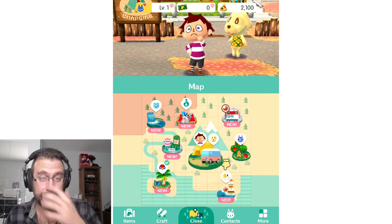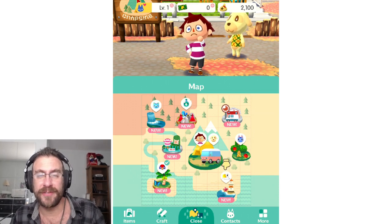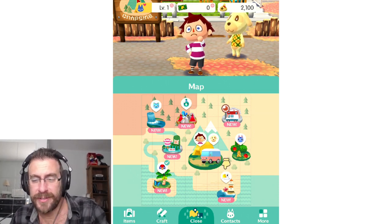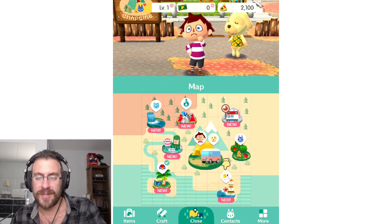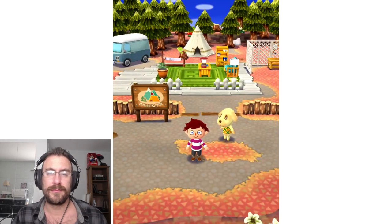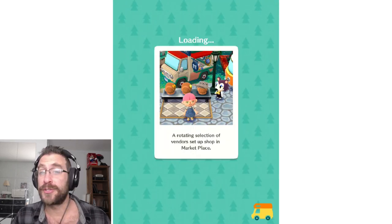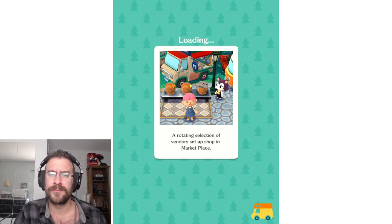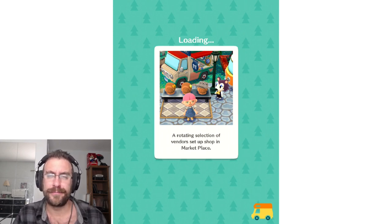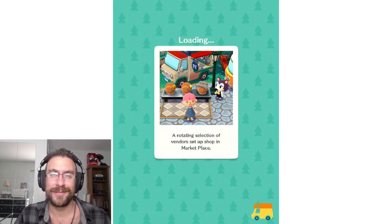Hey Peeps, I'm back here with Animal Crossing Pocket Camp. The tutorial just finished and now it wants me to visit a new location. So we're going to go to Saltwater Shores. Assuming at this point I'm free to play as I choose, after being nudged ever so gently to travel to the shores here. This is just after completing the basic setup.